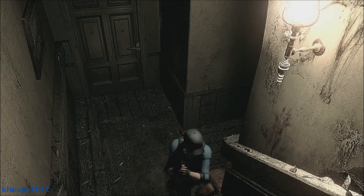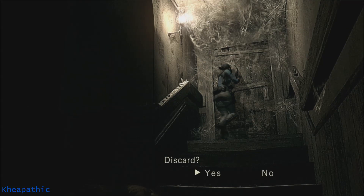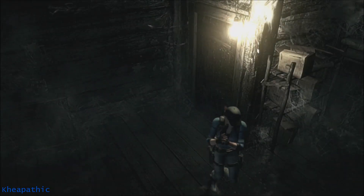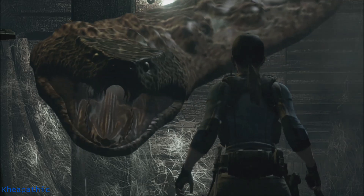To have Richard join you during the fight with Yawn, you have to save him with the serum. If you don't save him, he won't show up. I prefer saving him because if you do and you stick this fight out, he will drop his assault shotgun, and it is a really good weapon that can carry you through a lot of the game regardless of what difficulty you're on.